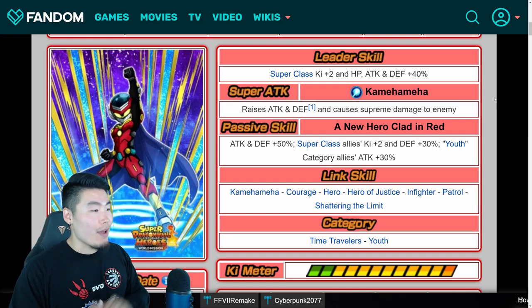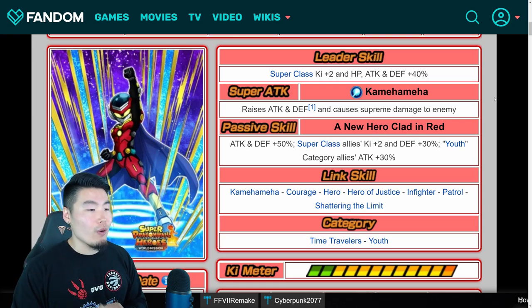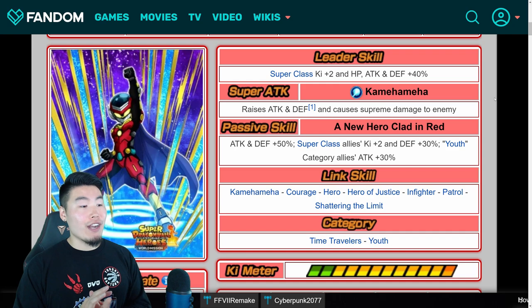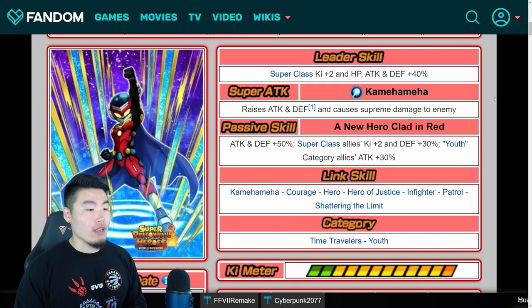So there you go, that's the Great Saiyan Man 4. His links are Kamehameha, Courage, Hero, Hero of Justice, Inviter, Patrol, and Shattering the Limit. And his categories are Time Travelers and Youth.